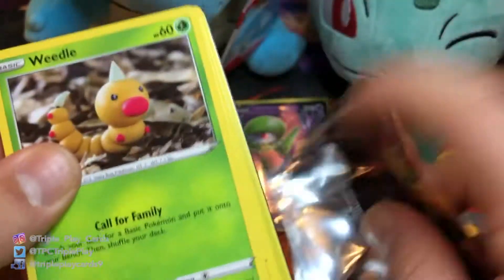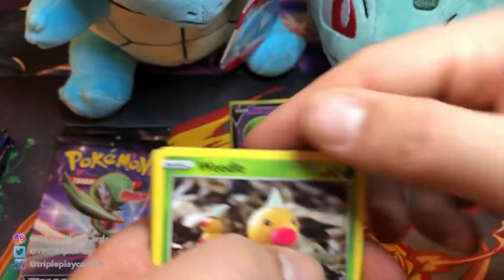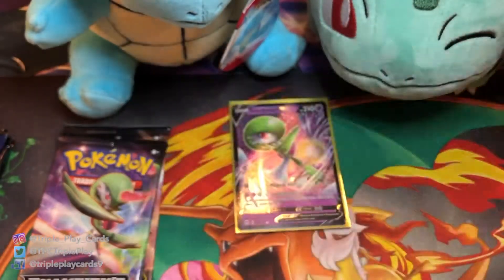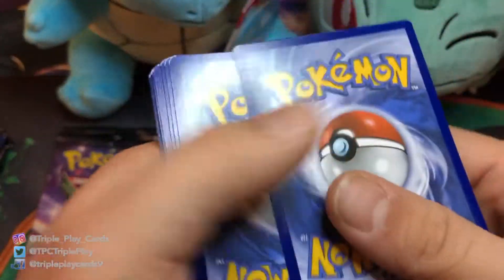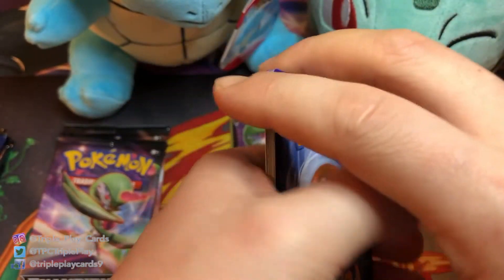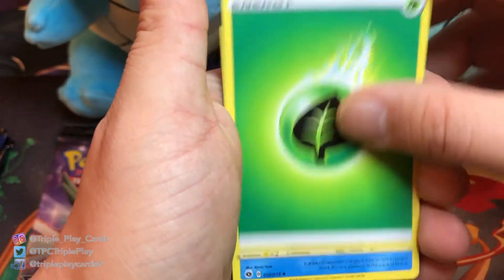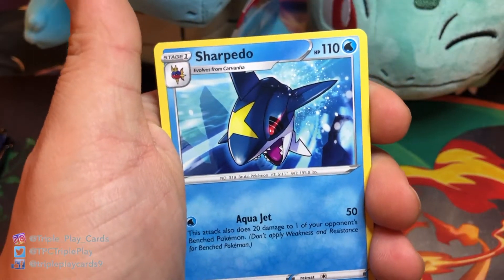Champions Path is very difficult to pull the stuff that you want. I mean they all have holographics, but to pull the Charizards and stuff — those are what people really want. It's kind of hard to pull stuff in this set, but when you do pull something, it's really good.